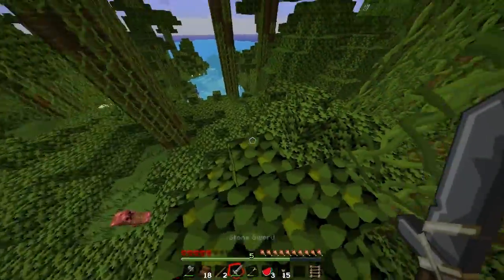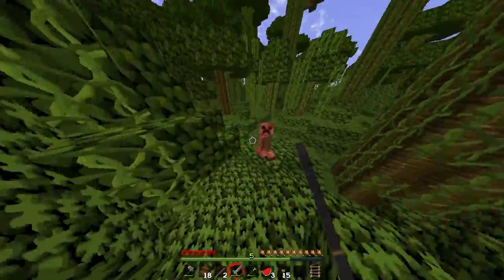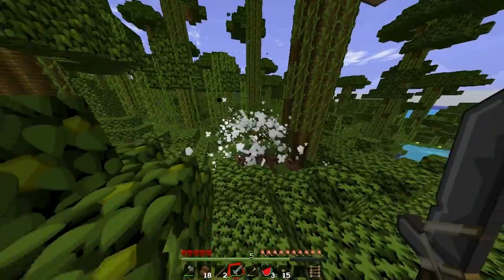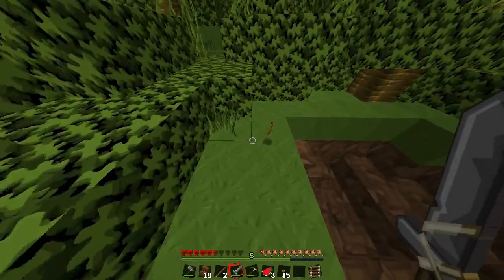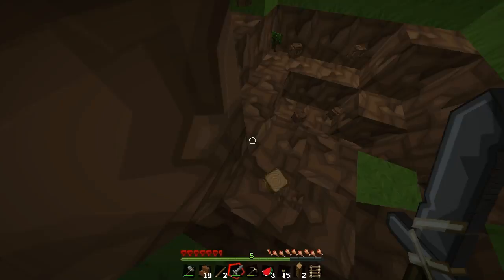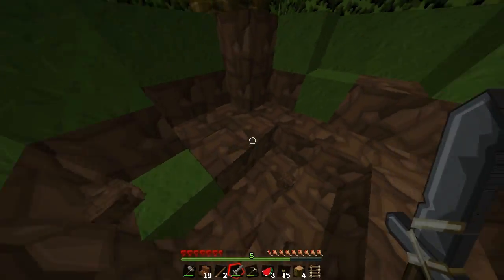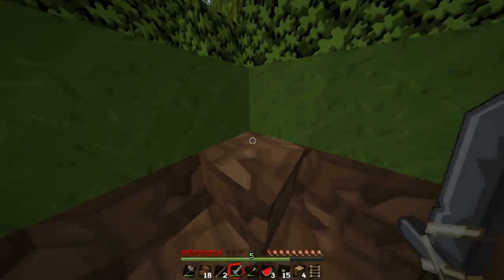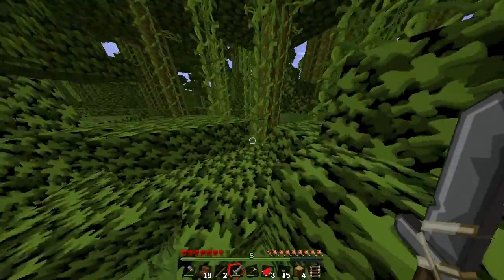Hello. Shall we take on our first creeper? Here he is, see if we get him. No! But it did give us some useful stuff. The sheep are always getting stuck in these trees, it's crazy. But anyway, sometimes creepers can actually be quite useful — they can blow things up, which saves you from mining stuff.